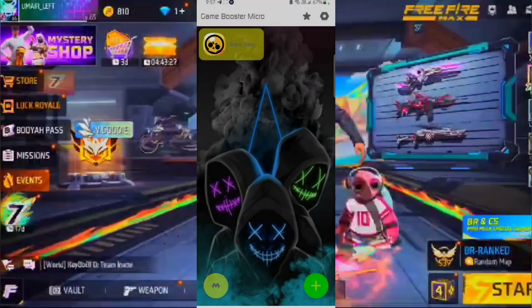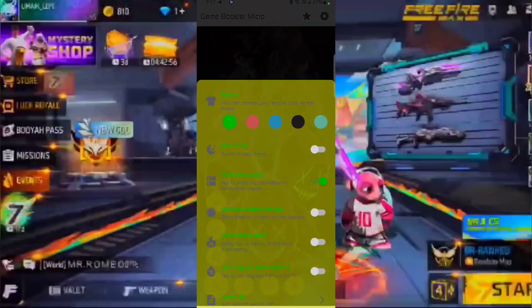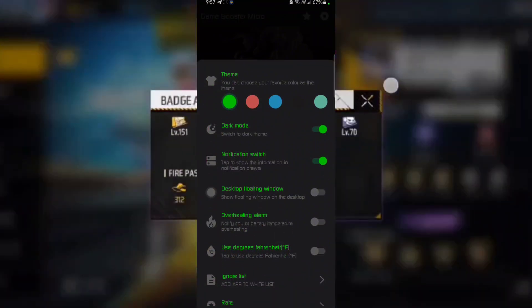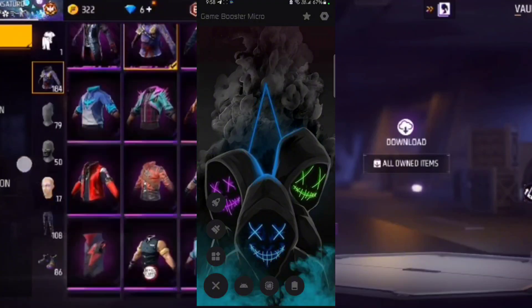There is your battery information, RAM information, and storage information. You can also turn on dark mode. There are many other options like an overheating alarm — you can set a degree threshold. There are a lot of other options available.